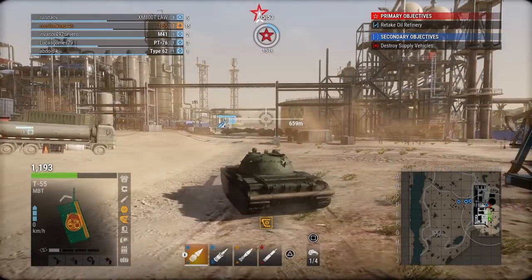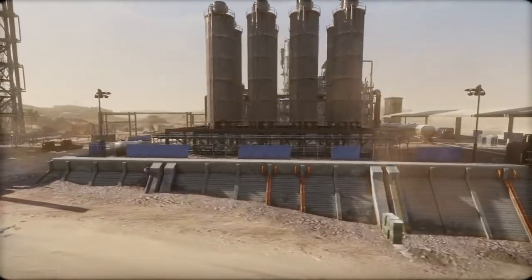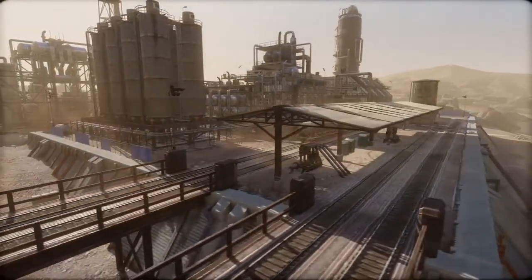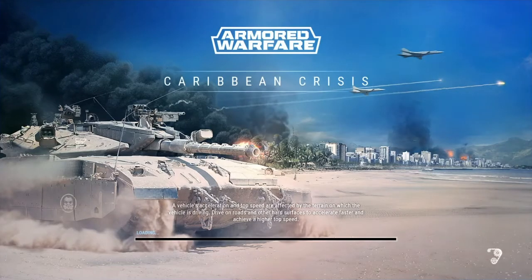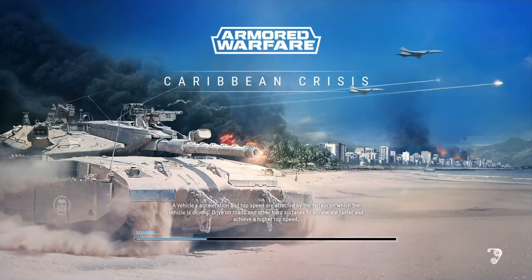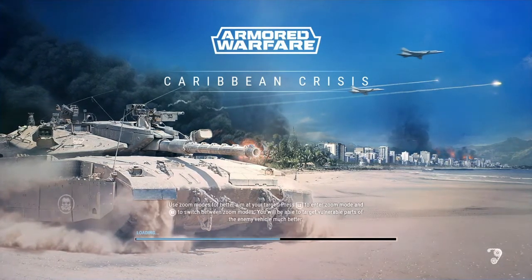The next voting thing for next week is Tier 3 light tanks: the M41 Walker Bulldog, the PT-76, and the Type 62. I'm going to say right away — I really love the Type 62, it's a really good tank. But the other two tanks I skipped, not going to lie. I did not want to go through those; going through two of them was enough with one tank.